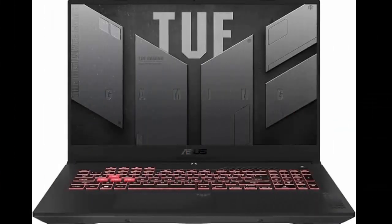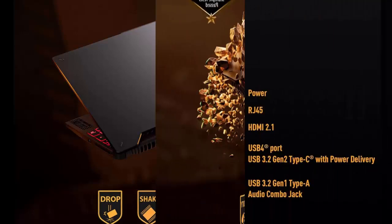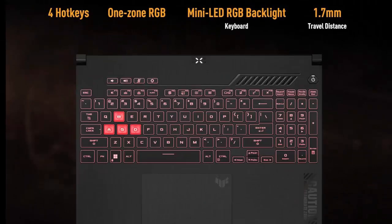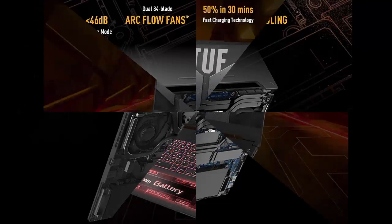Asus TUF Gaming A15 2023 Gaming Laptop, 15.6 FHD 144Hz, 100% sRGB Display, GeForce RTX 4050, AMD Ryzen 7 7735HS, 16GB DDR5, 1TB PCIe SSD, Wi-Fi 6E, Windows 11, FA507, and model UDS 7.4.